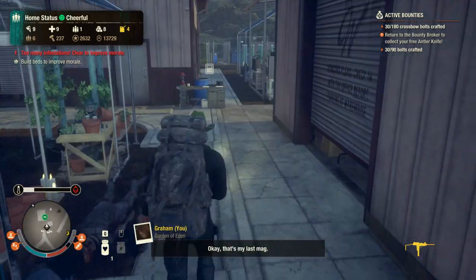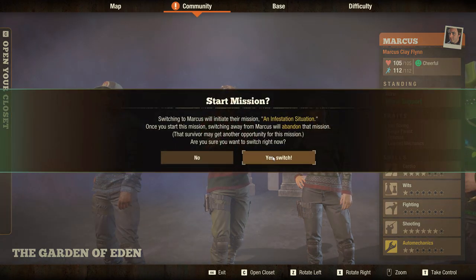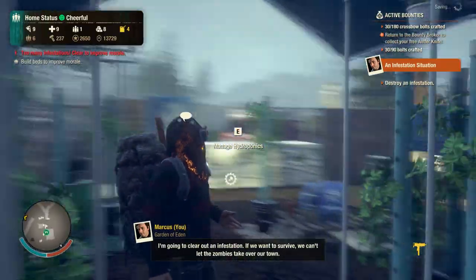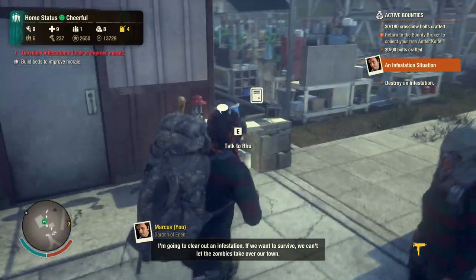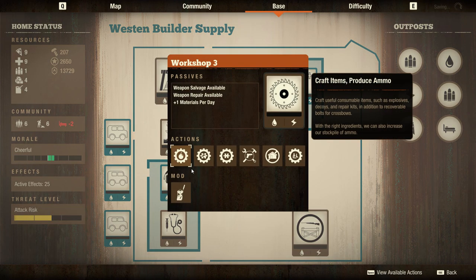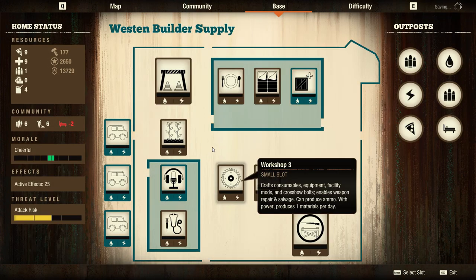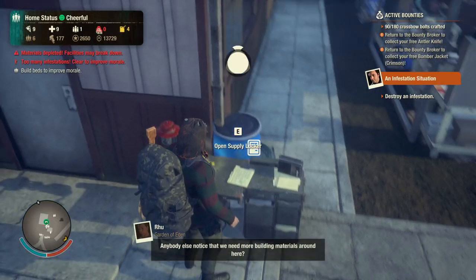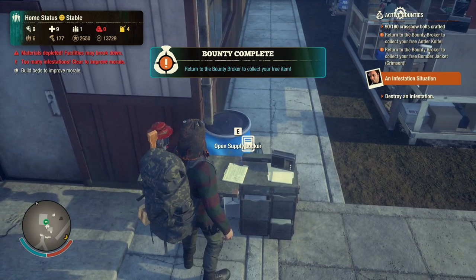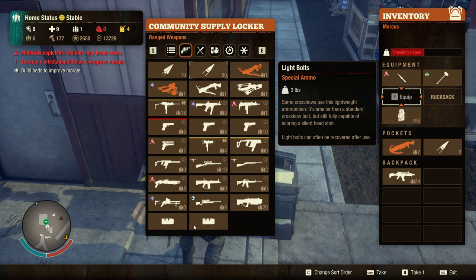Christmas jumper crew - okay, that's my last mag. Graham, is it a bad way? All right Marcus - I'm going to clear out an infestation. If we want to survive we can't let the zombies take over our town. Some light bolts please. I think this is going to be one of the missions done. Took us down to zero. We now have the staging area - I guess things aren't going to break anymore, that's awesome.